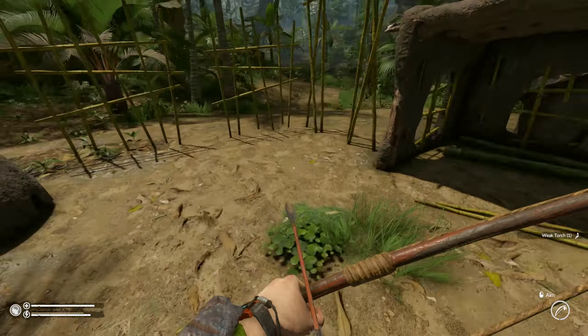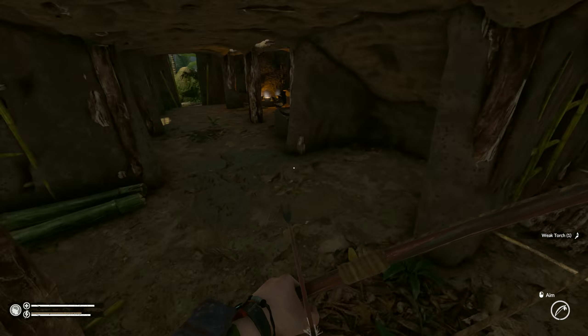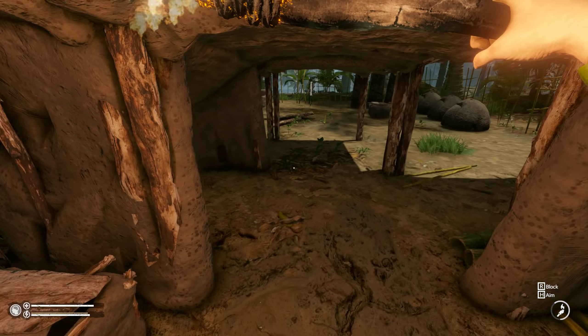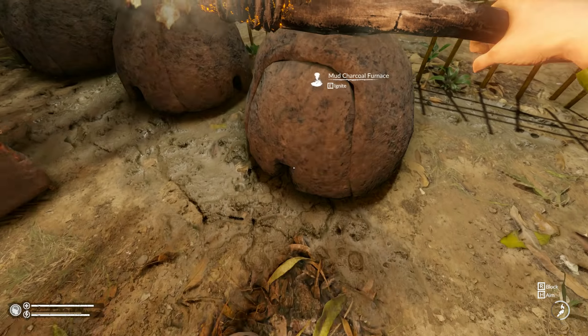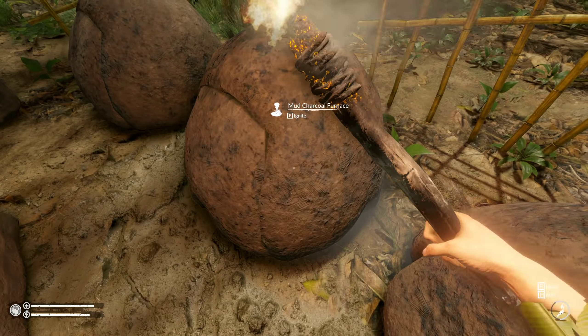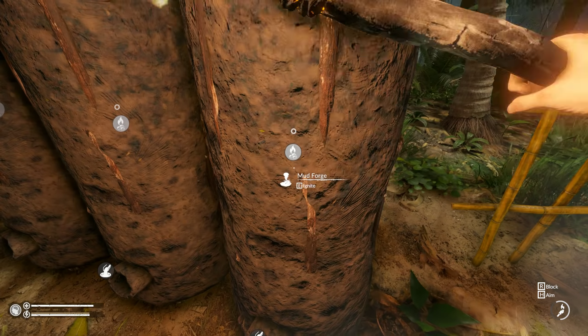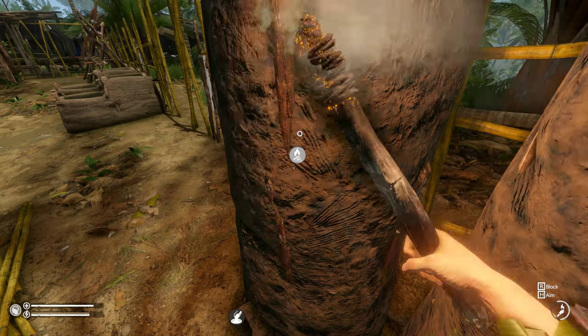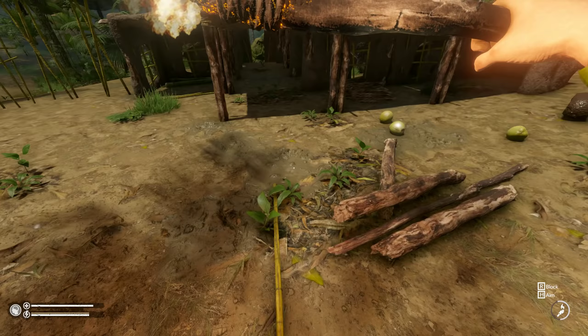And a lot of knives also. I need to take this one. Actually, let's burn the feathers just to get rid of them — some charcoal. Now let's ignite the torch since the rain has stopped. Bang, bang, bang — everything is lit up.